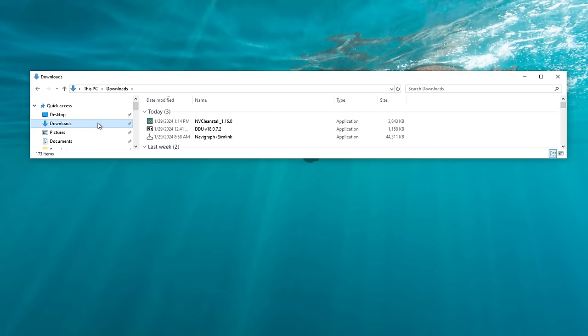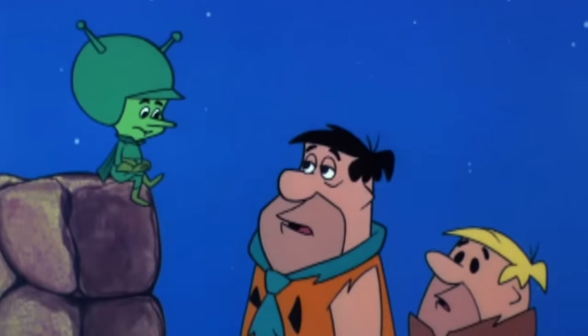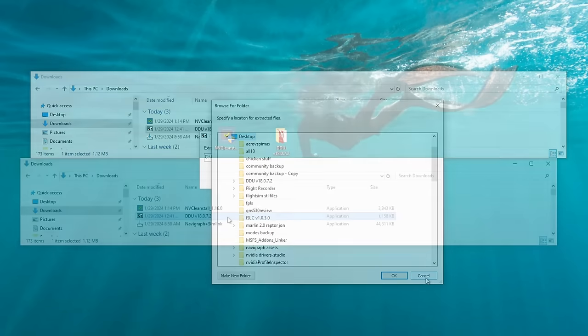For those of you using the portable option of DDU, here's a little trick: when you double-click on the extraction, make sure you do not choose the Downloads folder — I found I just couldn't find it there. Instead, hit the three bars, download it right to the desktop, and click OK.